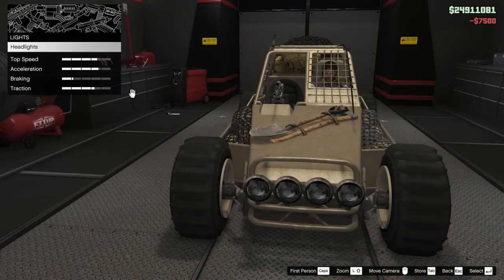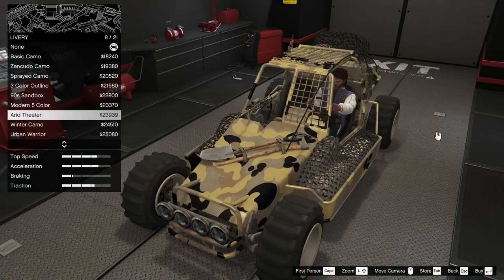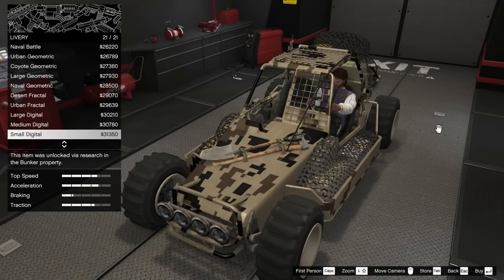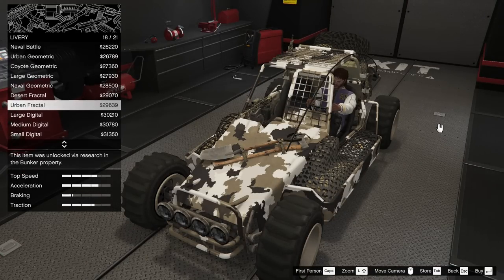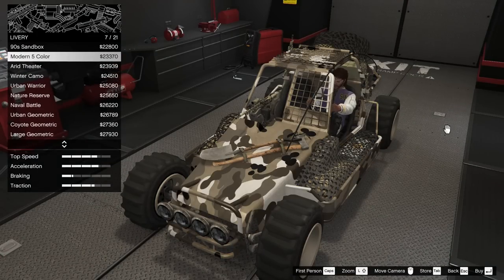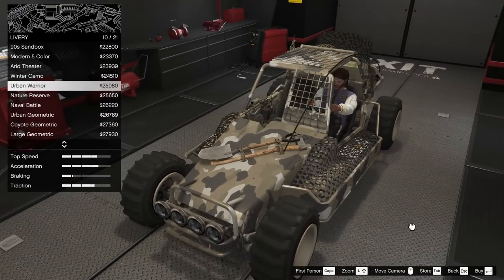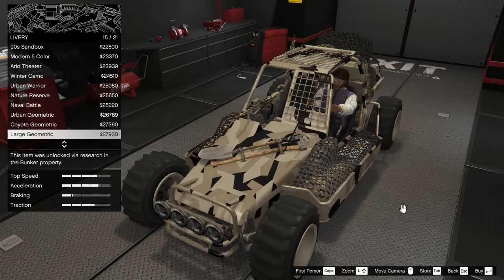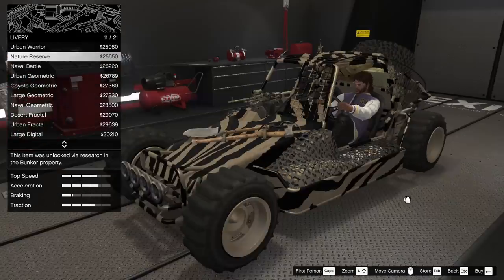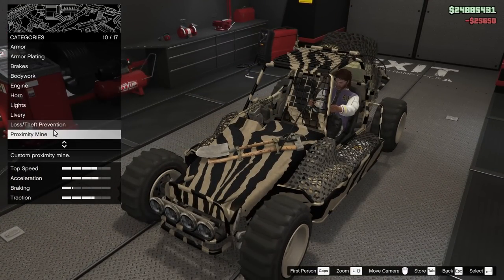For the lights, we're going to go xenon because I like the look of that a little bit better. Now for the livery, we do have a bunch of different camo options. Obviously we're going to go for a camo - it looks pretty cool in the flat sand color, but I do like the camo a little bit better. I usually go for urban warrior camo, but we could also go for something different. Let's go for the nature reserve camo - I've never done that on this thing and it does look pretty cool. We'll probably change it up later.